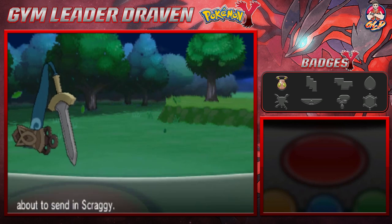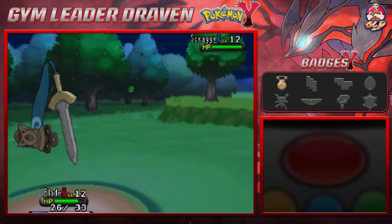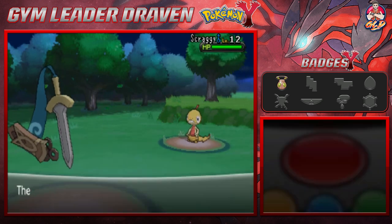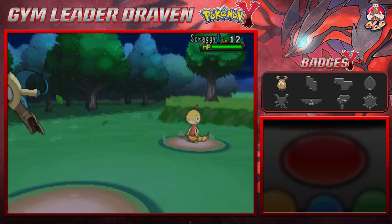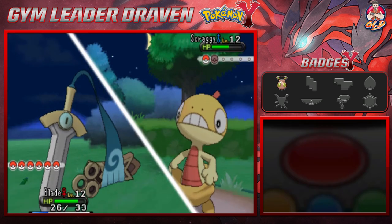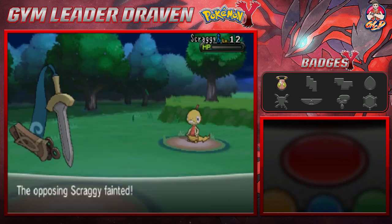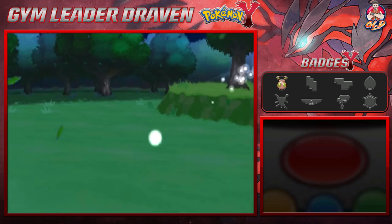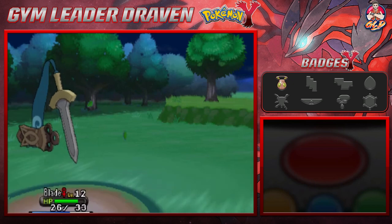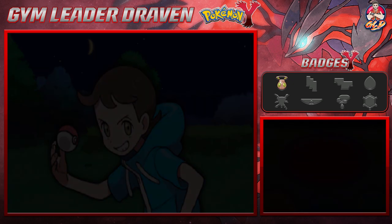Let's see if we can hit Scraggy with a Tackle attack. It only has Headbutt so our Ghost type capabilities will cover that — Headbutt doesn't affect Ghost types. And bam — Blade! Po Ping goes to level 17. Yeah, this team is looking pretty good right here.